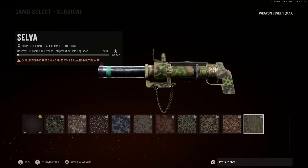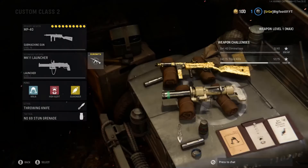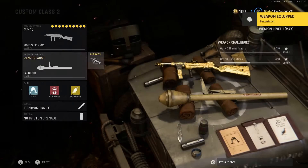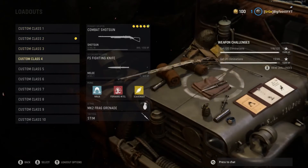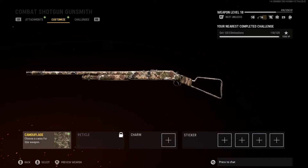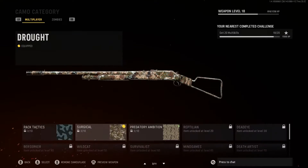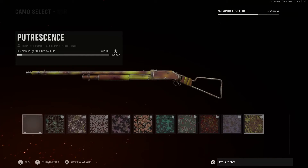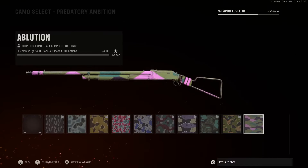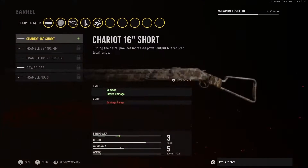Another one that's probably going to be harder is the 100 enemy killstreaks, equipment, and field upgrades — no one really uses those, especially in hardcore. Maybe I can jump into a core game and find them more quickly. Another rocket launcher I'm working on — I haven't really used it much, just been using the other launcher a lot more. The shotgun I've been working on for the Death's House playlist. We already got three camos started with the first three, and multi-kills I'm pretty close to as well.